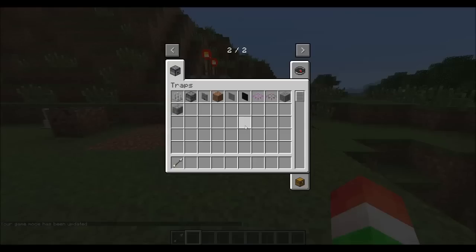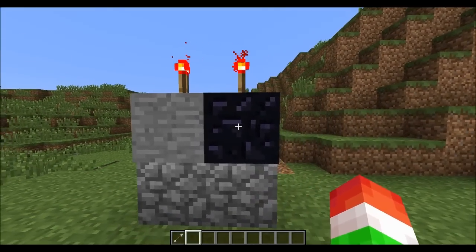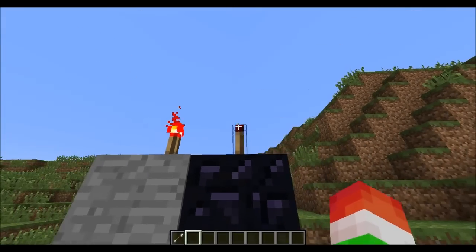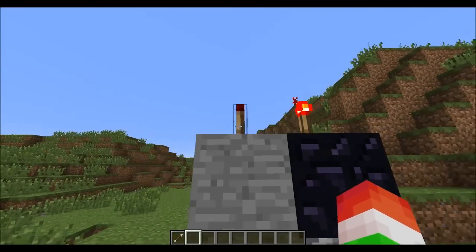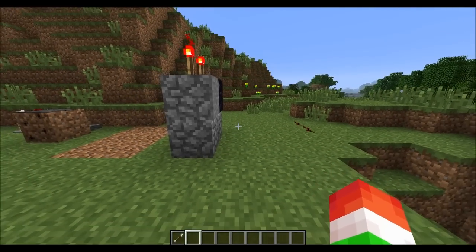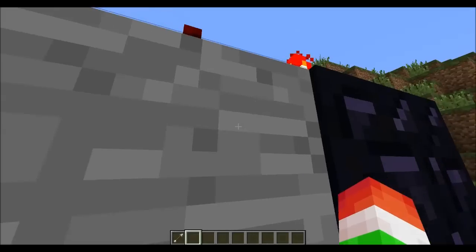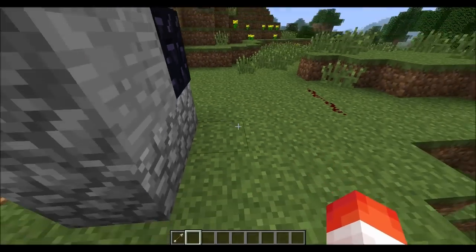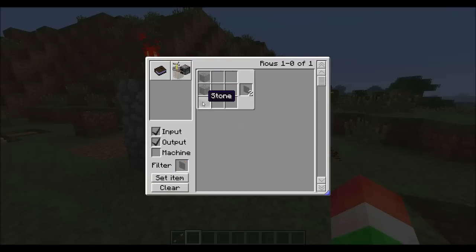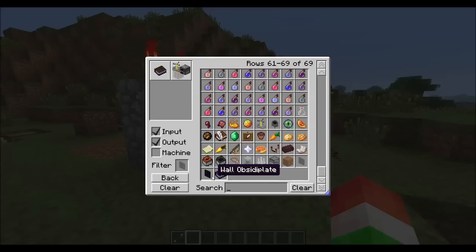Let's look at the Wall Plate and the Wall Obsidian Plate — they're like pressure plates but for walls. You can run into them and they send a redstone signal. It would be really cool incorporated into an adventure map: walking down an aisle, you run into the wall and it sets off TNT. The Wall Plate crafts with three pieces of stone for two, and the Wall Obsidian Plate uses obsidian.